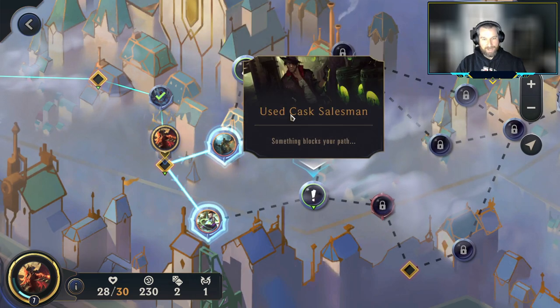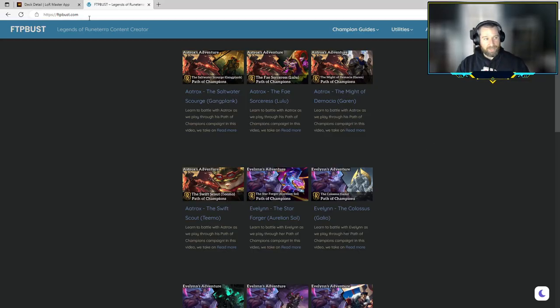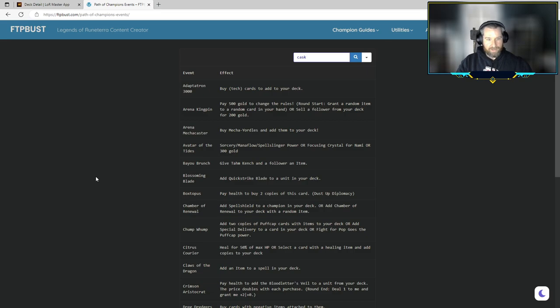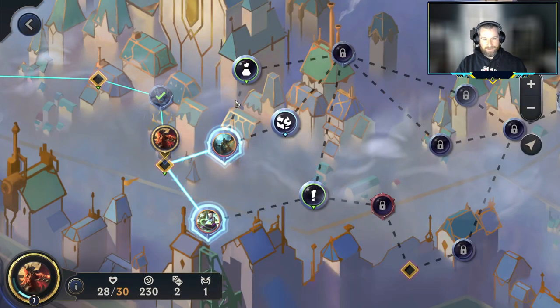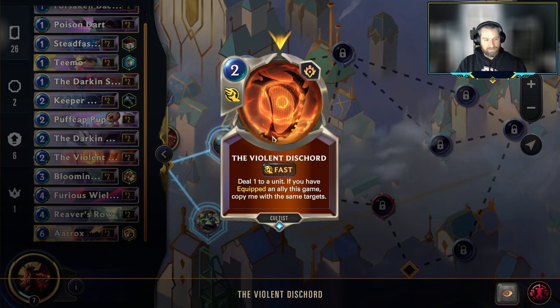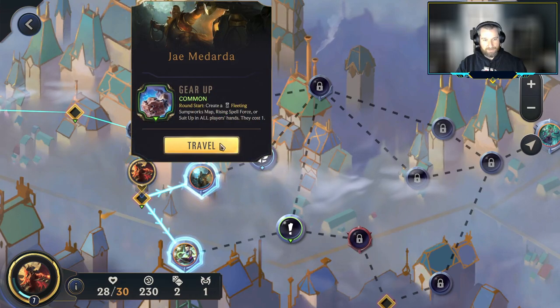Into the next set of nodes. Up top we have a shop, in the middle a spell chest, at the bottom a used cask salesman. If you're not familiar, we're on the ftpbus.com site — go to the utilities header, click on events, and that pulls up the collection of exclamation points, all the event nodes. We can search for the cask — that pulls up the used cask salesman. He sells copies of cards from our deck, or rather sells all copies of a card from your deck, giving you a mana return on removing a card. I'm not super into that. The Aatrox deck already starts off pretty good — the only card I'm usually looking to remove is the Violent Discord. So let's head to the shop and see if we can find another cool one-drop.